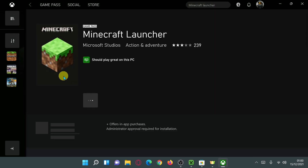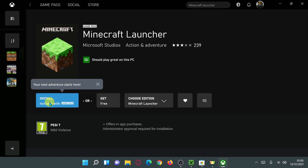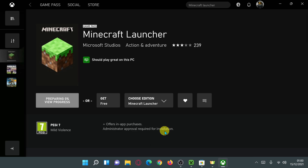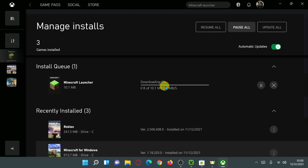Click into the Minecraft Launcher icon and you should see an Install button. It may also say 'Included with Game Pass' — just ignore that and click Install. If you have multiple drives, it will ask which drive you want to save it to. I'd highly recommend installing on your C drive to avoid any issues. Make sure C drive is selected and click Install. You can click 'View Progress' to see the download progress.